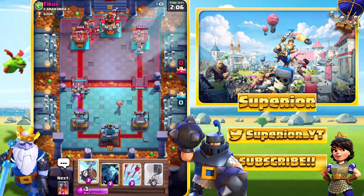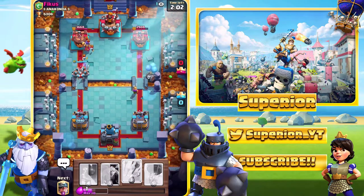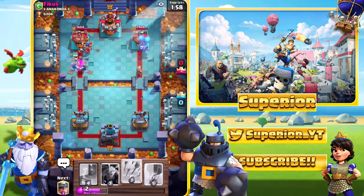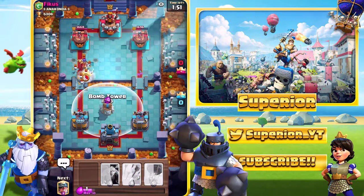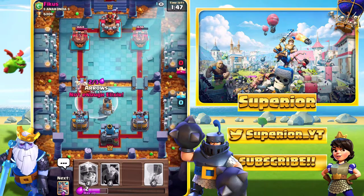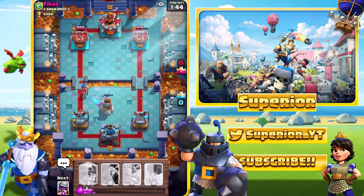We do see the Witch from the opponent. I'm not really sure what we're facing right now. We'll just go in with the Skeleton Barrel on the right-hand side. I expect bats or some unit to kill the Musketeer — nope, he just goes with the Arrow. Nice. We'll go Bomb Tower in the middle right now. He does have the Mini Pekka as well, so I'm just going to Arrow on defense — probably not the best, to be honest, but Arrows are really good.